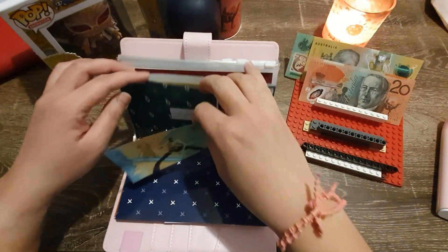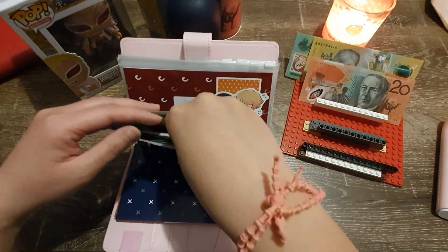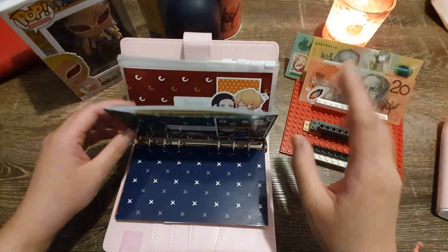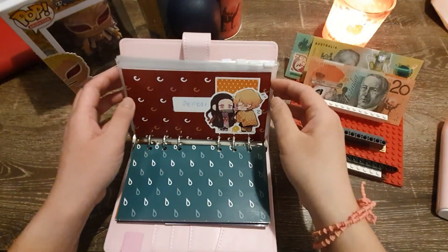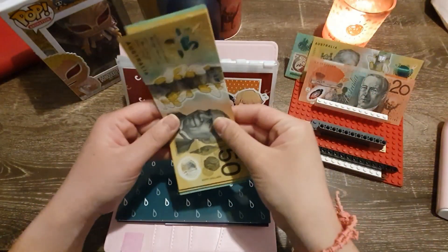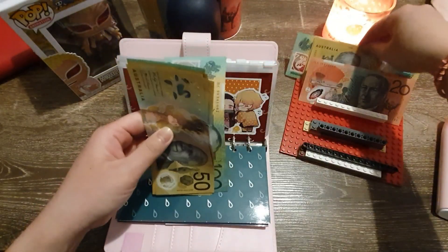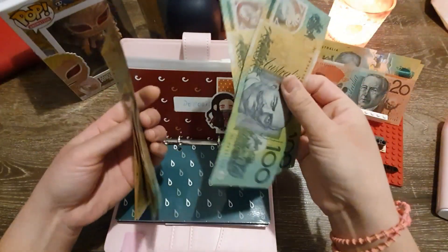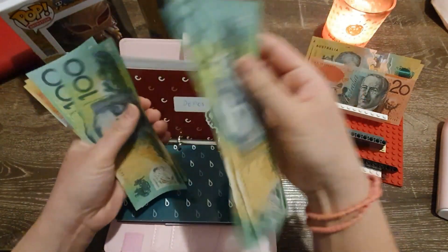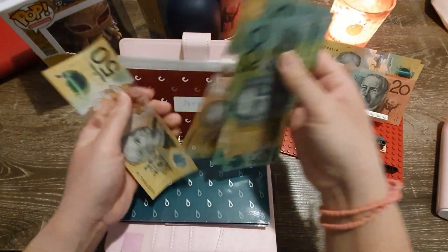I'll be using these thousand-dollar placeholders from now on. I'll have to get it reprinted though, because the printer I used didn't make it as clear-cut as I'd like. Deposit is getting $200 — deposit now has one, two, three, four, four-fifty, five, five-fifty, six, six-fifty, seven.